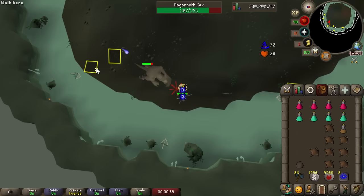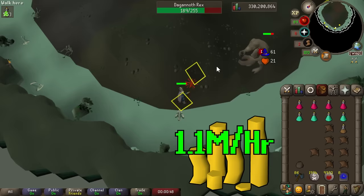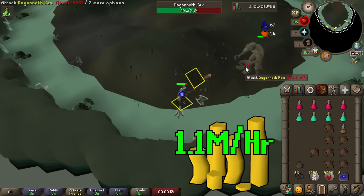Once you've set this up it's very low intensity. The money per hour killing Dagannoth Rex only is about 1 mil per hour, mainly from the Berserker Ring. Considering you only need Iban's Blast and some tank armor, it's a pretty good method accessible to mid-levels, and I'd recommend trying it out if you want to get some early bossing in.